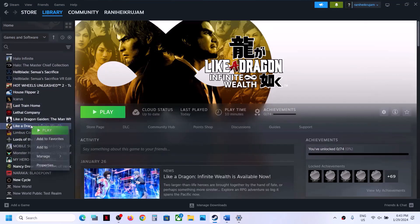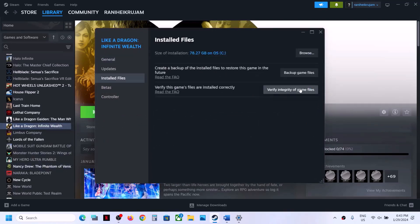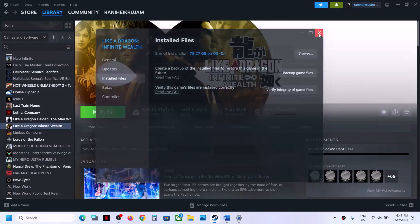The next step is to verify the game files. This is important and has worked for many players. Right-click on the game, select Properties, go to the Installed Files tab, and click Verify Integrity of Game Files. After the verification, launch the game.